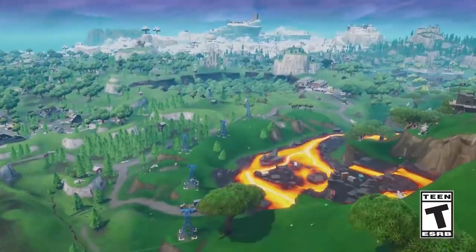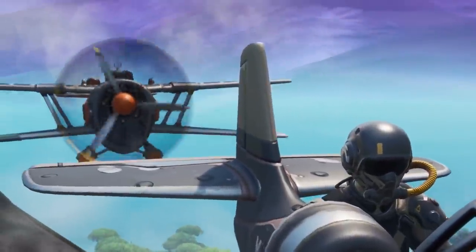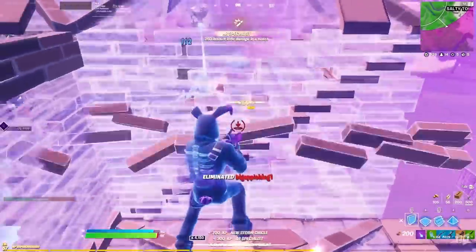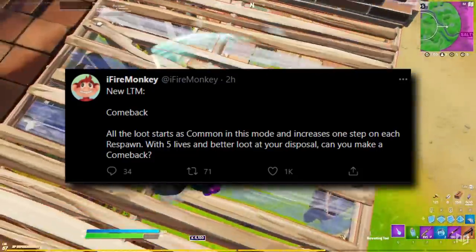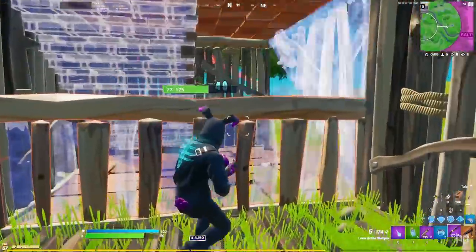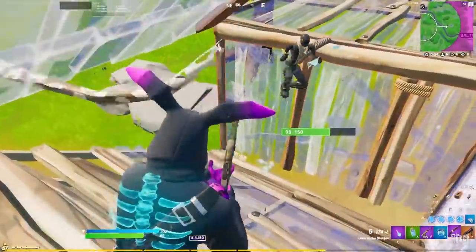We are going to be getting two returning LTMs in the rotation this patch, and those are Air Royale and The Floor Is Lava. These are the LTMs that Epic have announced, but dataminers have uncovered a brand new one called the Comeback LTM. It can be played in solos, duos, trios, and squads. In this LTM, each player will have five lives, and after each respawn their loot will increase in rarity. Players can also siphon health or get healing from supply drops.